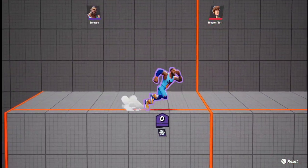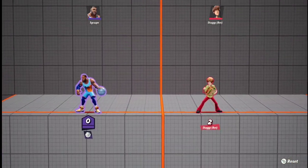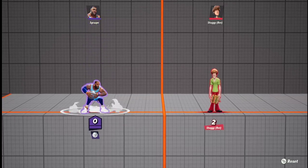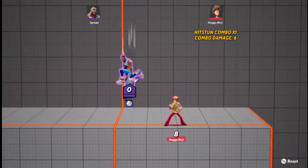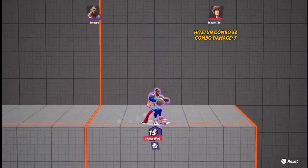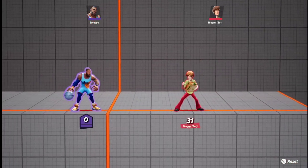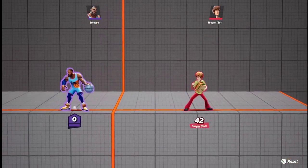The side special is a dunk — it's a very powerful killing move. For his aerial moveset: his up air, his side air is a slap, his down air is kind of like a dunk where he shoots the ball under himself, and his neutral air is a quick spin move that kind of looks like down light.